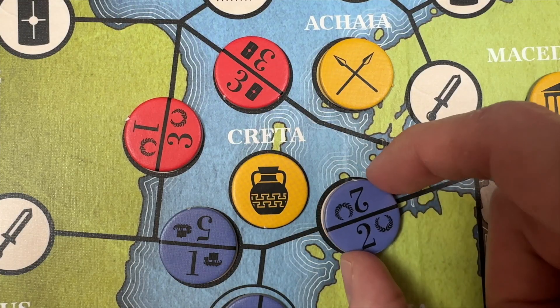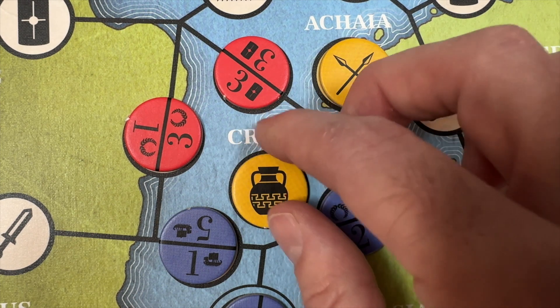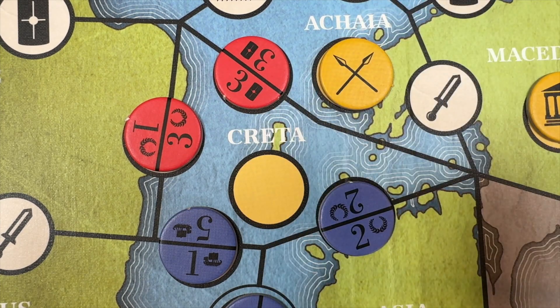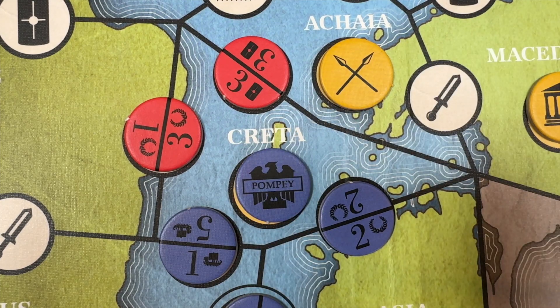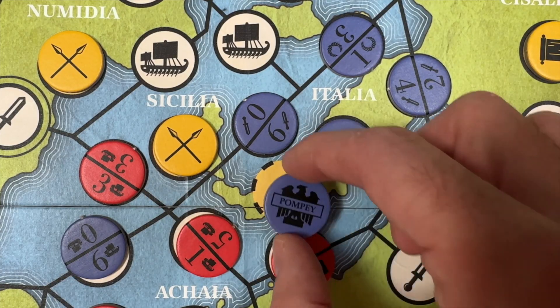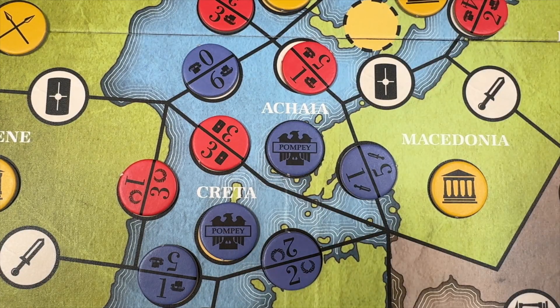If this was the final unoccupied border space of one or more provinces, the province is now closed. Take the province bonus token and set it to the side for now. Then add the total value of influence for each color in the closed province — whomever's is higher wins control of the province. Place one of that color's control markers in the newly emptied province space. Note that if the closed province was Italia, you'll place two control tokens. Then if you control a neighboring province, place another control token on the border space separating them. And if placing this token closed two provinces, do these steps with both.